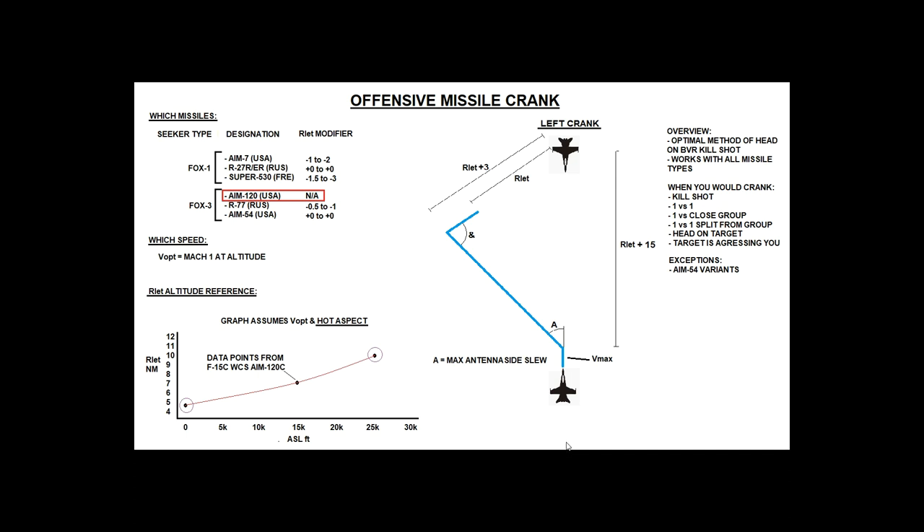We engage from above our Rlethal plus 25 miles — so if Rlethal is 10 miles, we initiate at 25 miles from the hostile. First, hit max burners and get up to V-max. Then make a left or right turn — and that decision depends on the tactical picture: is there a threat like an S-300 on the right? Crank left. Is there a surface-to-air threat on the left visible on RWR or datalink? Crank right.